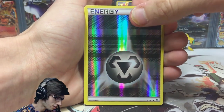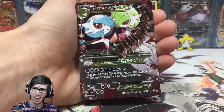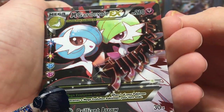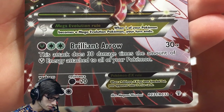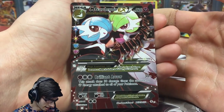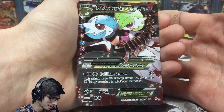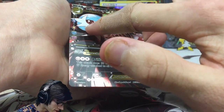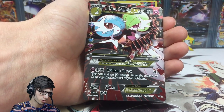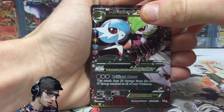And a Mega Gardevoir EX Full Art from the Radiant Collection — check that out, what an awesome pack! We still got the rare to go after this. We got Mega Gardevoir EX Full Art with 210 HP and Brilliant Arrows. I believe this is a reprint of Gardevoir from Primal Clash but with an alternate art — the two Gardevoir displayed, one shiny and one non-shiny. That card looks awesome; it's got like a matte finish on the Gardevoirs themselves. I really underestimated how good this card looked until I saw it in person.